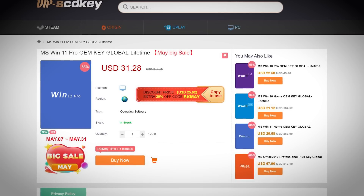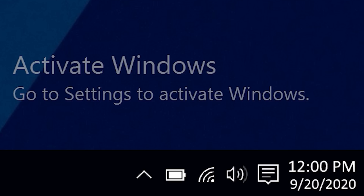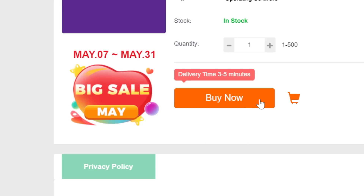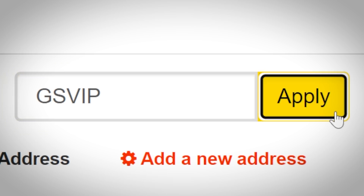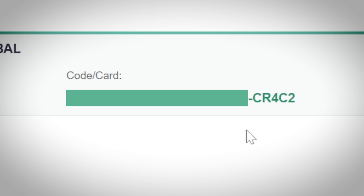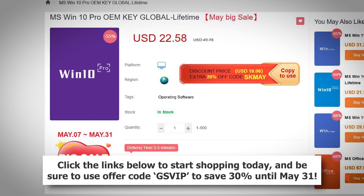If you're planning your next PC build, then consider checking out our sponsor, VIP SCDKey. Their Windows 10 and 11 OEM keys sell for a fraction of retail and will unlock the full potential of your OS. During their May sale, you can snag them for 30% off using our promo code GSVIP. Simply click the link below, select buy now, and pay with a secure payment method like PayPal. At checkout, don't forget our code GSVIP, and watch as 30% is ripped right off the top, bringing Windows 10 down to 15 bucks and Windows 11 to 21. Then hop over to the user center and click view keys/codes. There you have it — a genuine OEM Windows key that'll lock to your combination of hardware. Be sure to stick around until later when we'll show you how to activate Windows with said key. Check out those links below and don't forget to use GSVIP to save 30%.